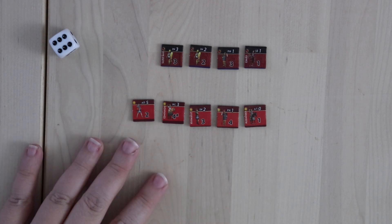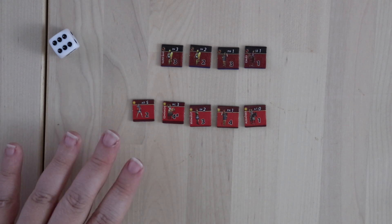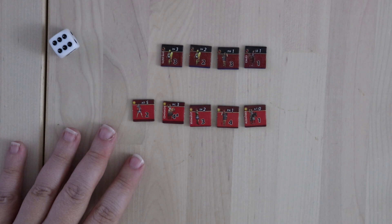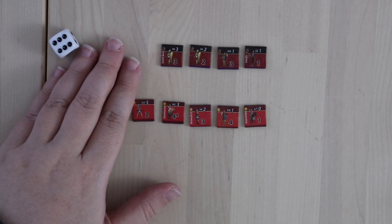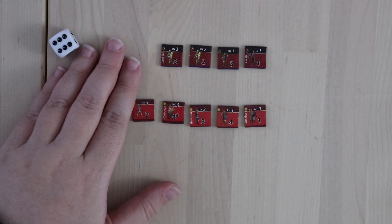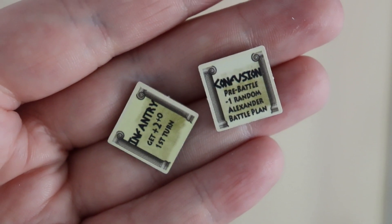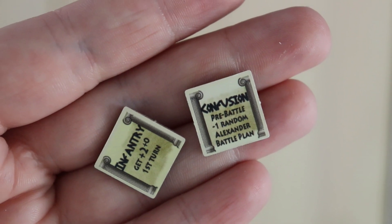The other thing that's particularly exciting about battles is that both you and the enemy get battle plans. As Alexander, you get a limited number and can pay gold for more. At the Battle of Kyrenia, you actually get a great deal because this is Alexander's first battle while his father's still alive — you get three extra battle plans for free because daddy's still around. The enemies will also get battle plans lined up with their units, and they can do extra damage to you that way.